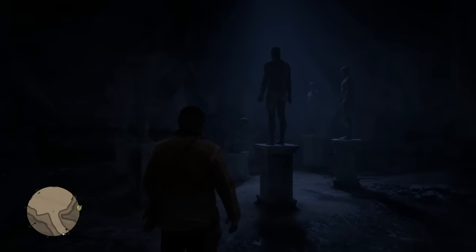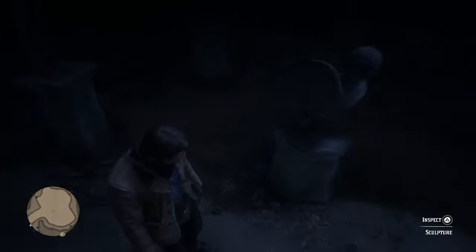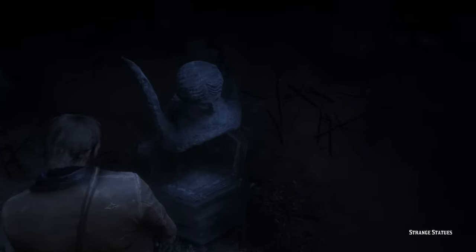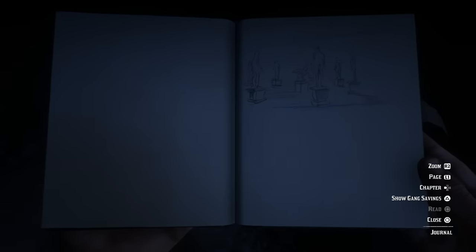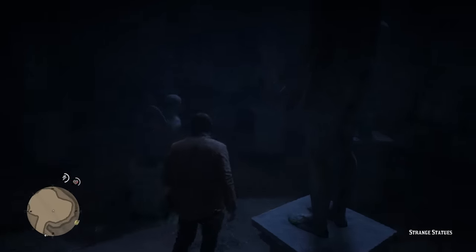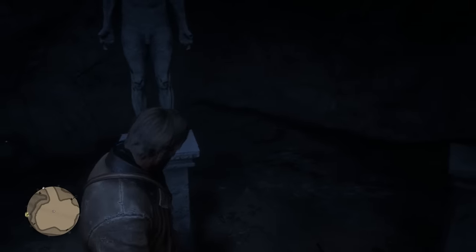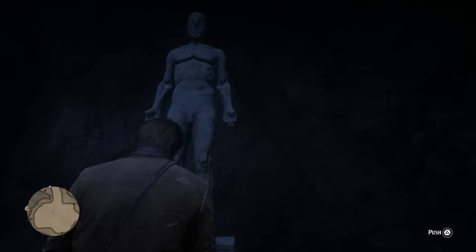A quick tip: I would recommend you do this during the daytime or bring your lantern, because it is very dark and you're going to need to pay attention to a lot of different details. When you enter the cave, the only things inside are a statue in the center followed by seven statues of what look to be men surrounding it — seven male statues positioned around a central sculpture of a woman with eagle wings. You can examine it and Arthur will write this down as 'strange statues.' Each of the seven statues rests on a pedestal with a button you can press, which disappears into the pedestal and can be pressed again to reset it.